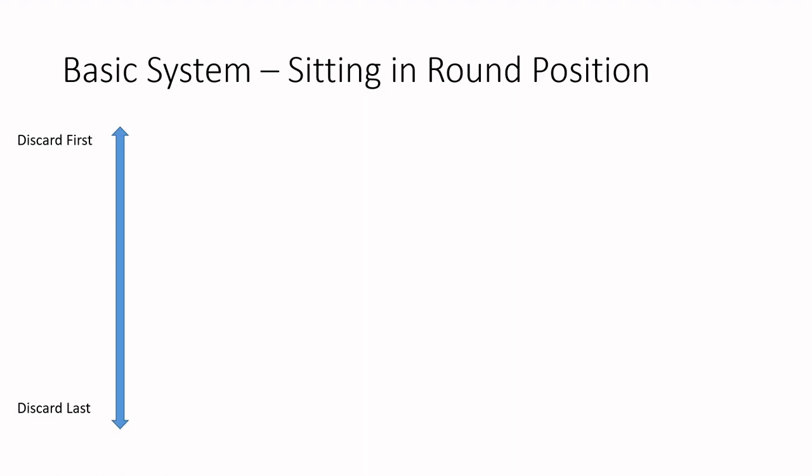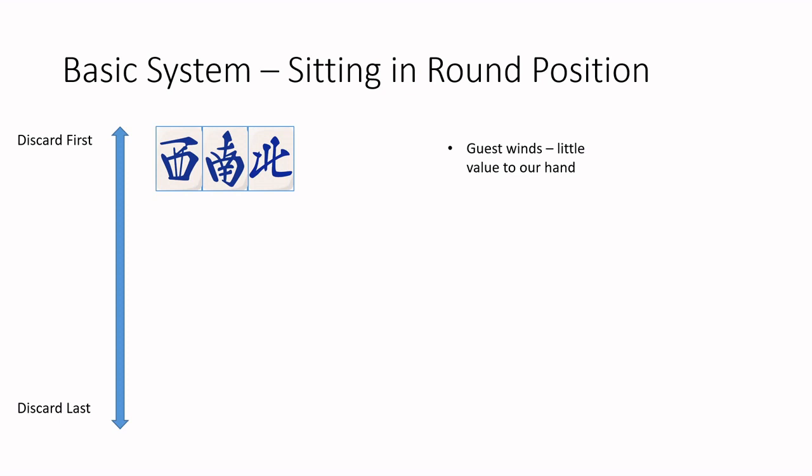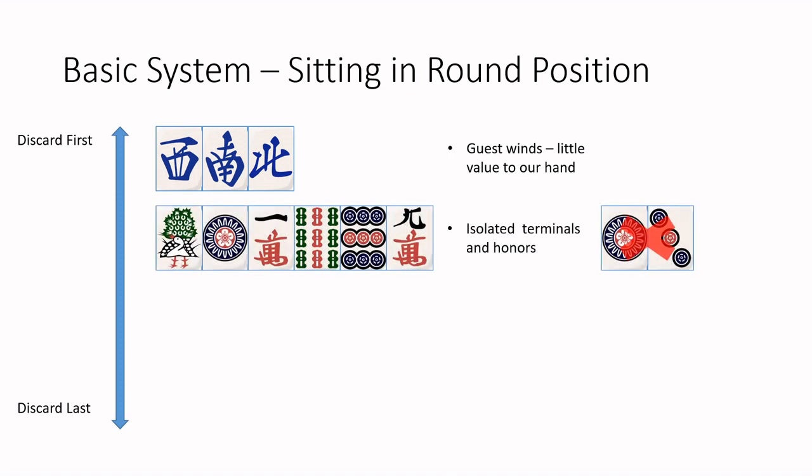So let's take a look at the basic system. I've separated it into two slides. The first one is for when you're sitting in the same position as the round wind — that is, east position in the east round or south position in the south round. First of all, we want to take care of the guest winds. These are winds that don't have value as the Yakuhai in your hand. As east in the east round, that would be the north, west, and south winds. Since they can't make runs and aren't worth more points, they're generally good ones to drop first.